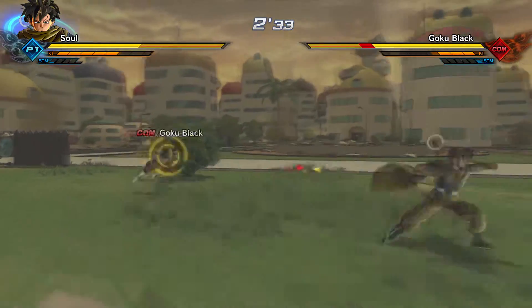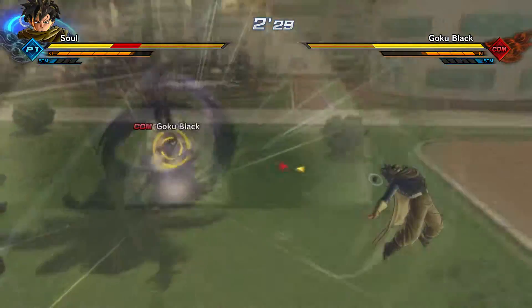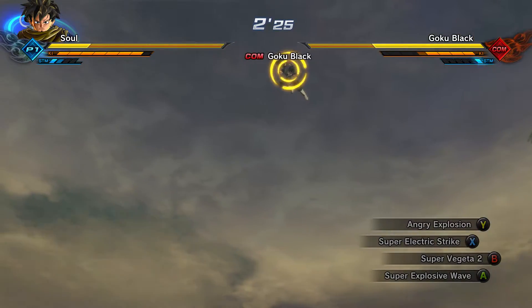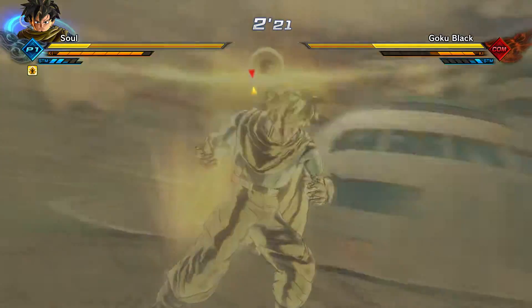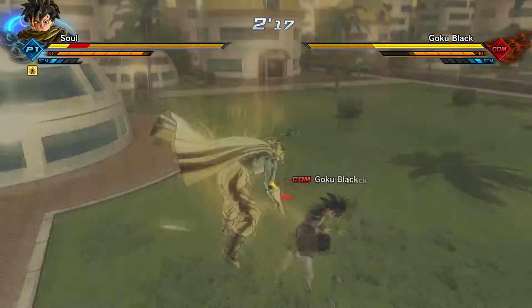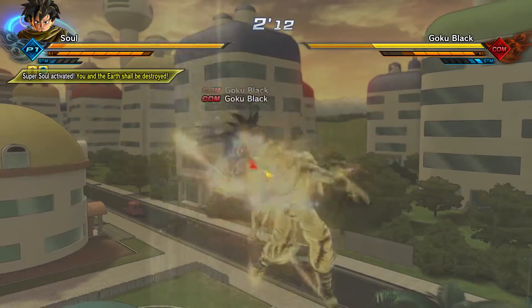Especially when fighting an opponent. If you're a noob and you don't know how to do this, this video is going to help you. You'll see me doing it against Goku Black — I use him as an example. Every time you see me dashing rapidly from side to side or backwards, that's me using a snap vanish.